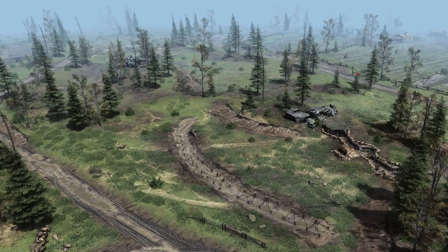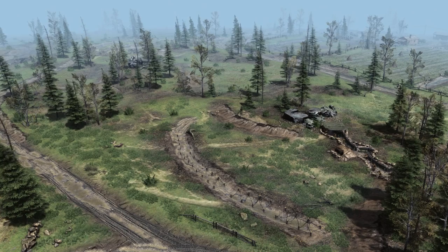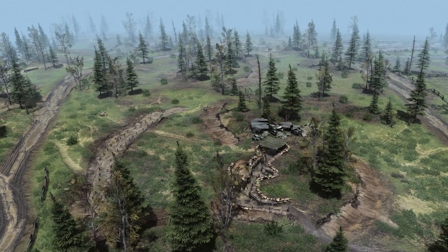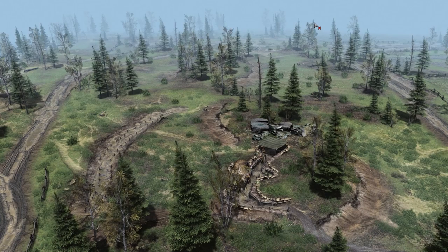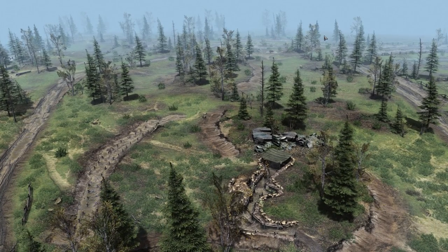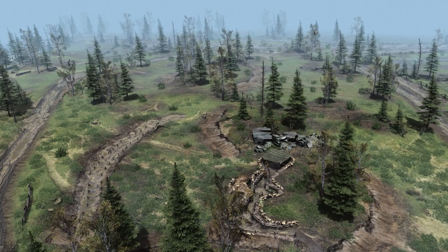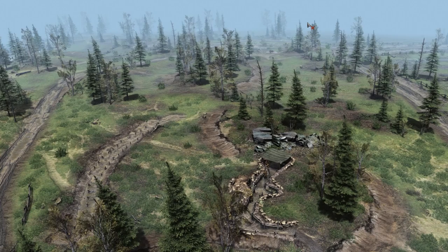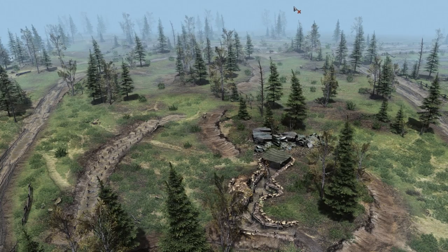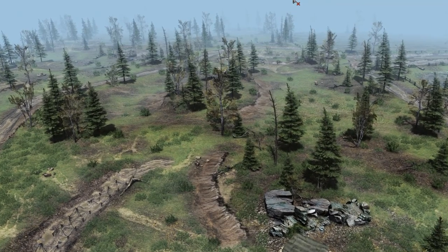We've done a few beach assaults previously — at least one in Gates of Hell using, I believe, the Valor mod that added the Americans. I would like to see more naval assets for Gates of Hell, although there weren't a lot of naval landings on the Eastern Front. But as the game moves further along, I'm sure we'll see plenty of marine units and other cool things.